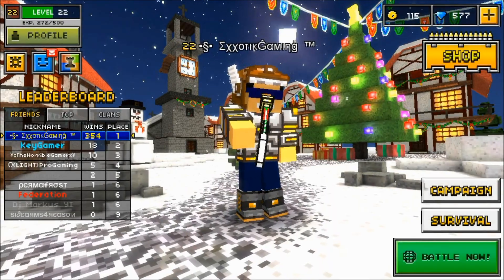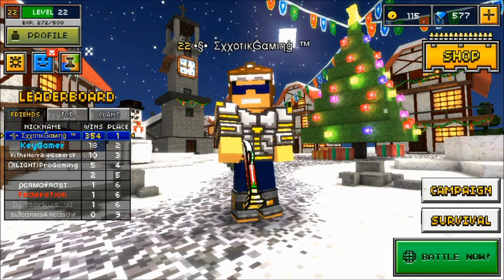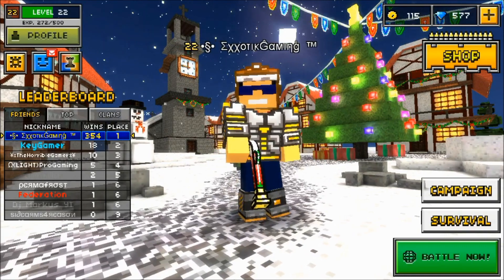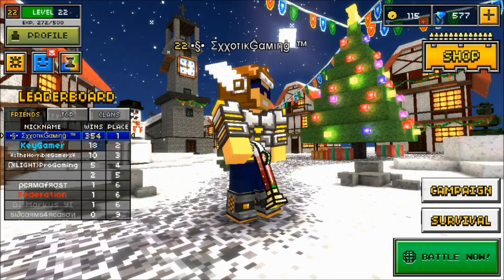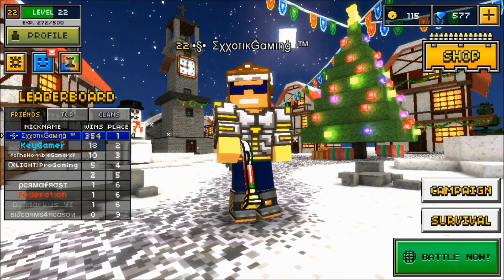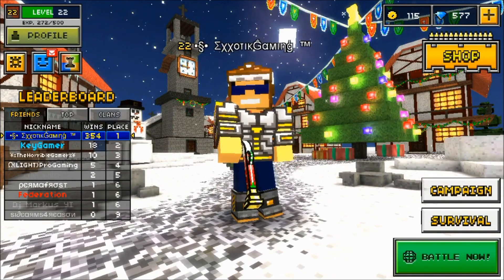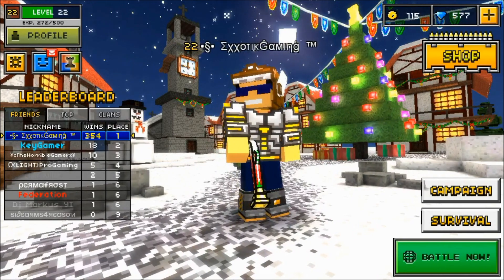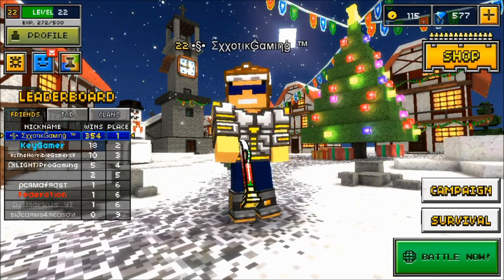Hey guys, I'm ExoticGaming and today I am back with another PixelGun3D video. Before I begin this glitch tutorial on how to get out of the map Ant's Life, I'd like to say that this glitch works as of the 9.1.0 summer update in January of 2015. So if you are watching this video in May, June, July, or even 2016, this glitch may very well not work, so please don't get your hopes up if you are watching it that late after I post this.